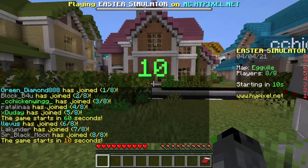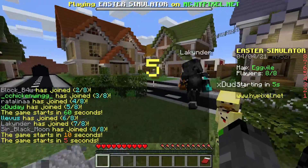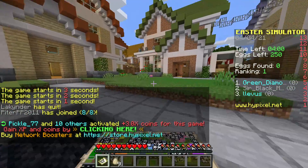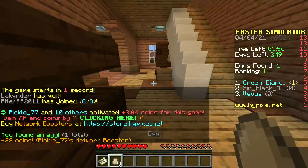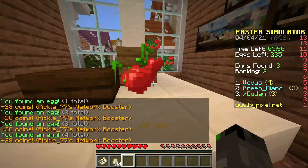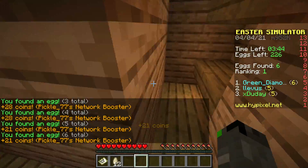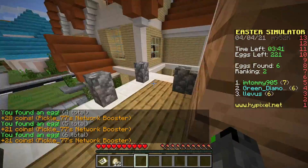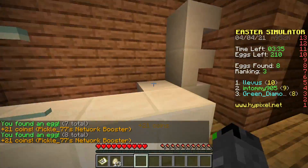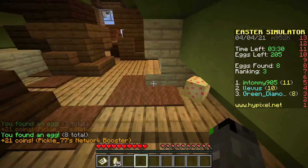I'm gonna do another round and hopefully I can get some more eggs. I want to pick a good house that hopefully no one else is going to go to, so I'm gonna go towards this greenhouse - I think it's gonna be a really good spot. Let's run! I already see an egg - nice, let's grab that. I'm gonna start downstairs and work my way up. There's a lot in this house so let's see if we can find them all. Already found six eggs and I haven't even left this house yet. There's probably some up in the attic but I want to make sure I find all the ones here. Let's go upstairs.